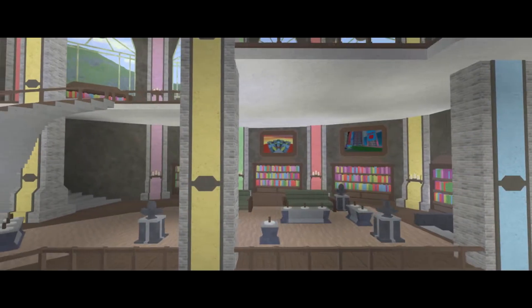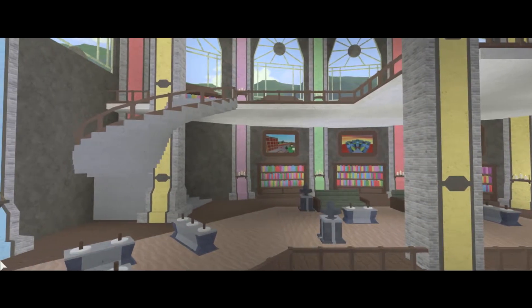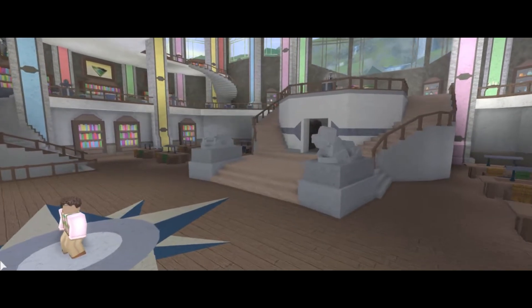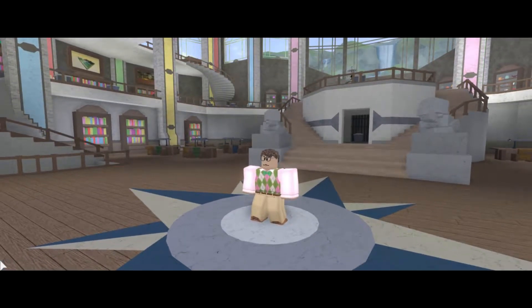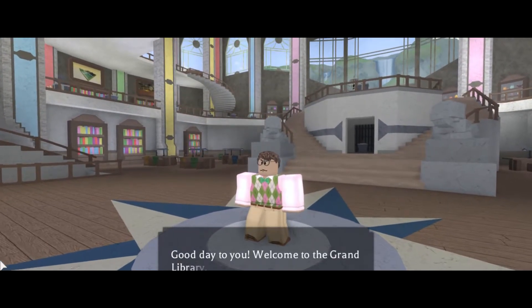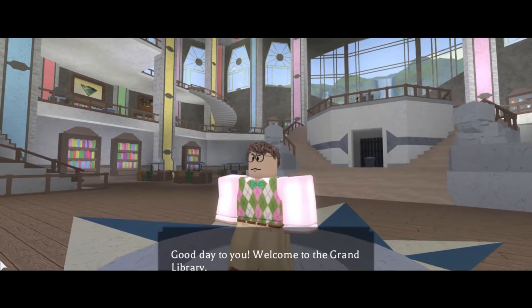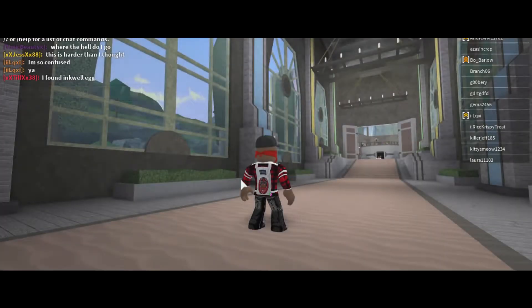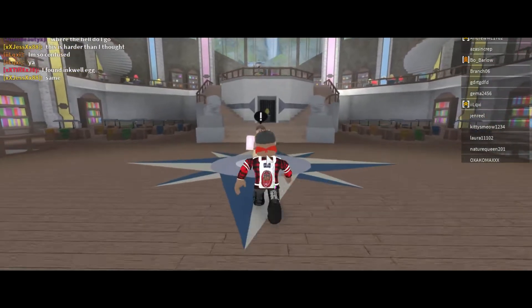We're just gonna look at these cutscenes. They got some pretty good camera angles on this game. What you want to do is the second you get in and it allows you — after the cutscene — you want to talk to this guy right here. This guy is going to welcome you to the grand library, and basically he's assuming that you're his new assistant.